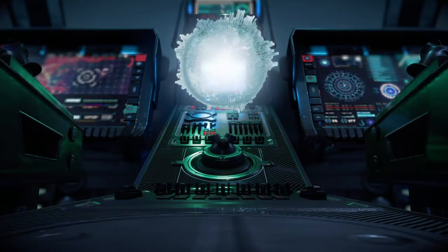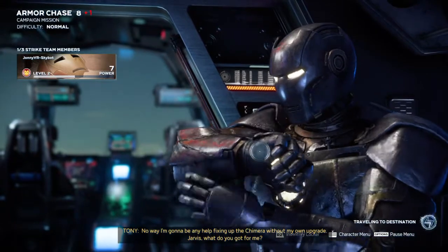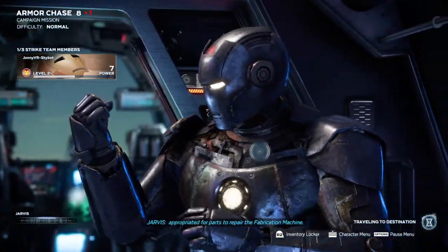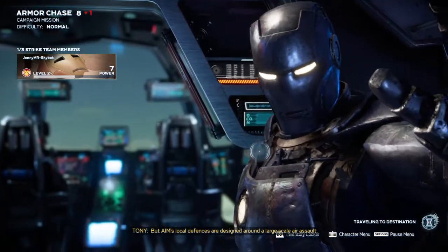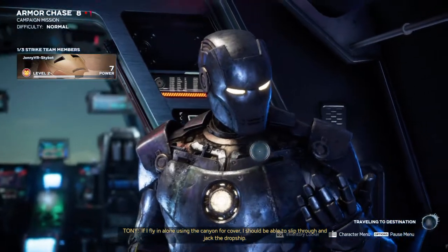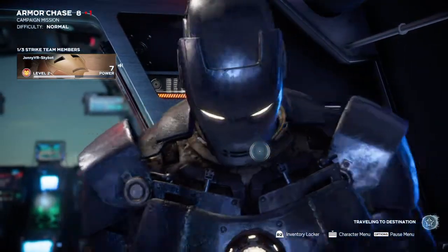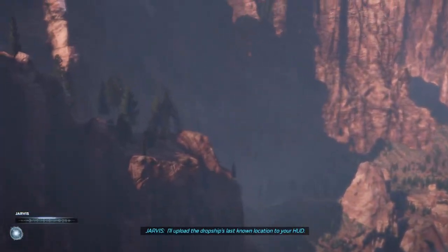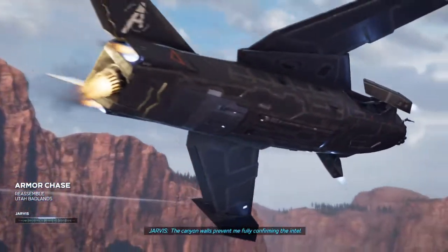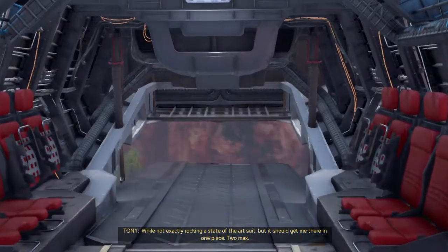So now will there be three of us in the strike team? No way I'm gonna be any help fixing up the Chimera without my own upgrade. Jarvis, what do you got for me? AIM is moving an experimental dropship which could be appropriated for parts to repair the fabrication machine. Unfortunately it's extremely well guarded. But AIM's local defenses are designed around a large-scale air assault - if I fly in alone using the canyon for cover, I should be able to slip through and jack the dropship. It's risky but I don't see an alternative.